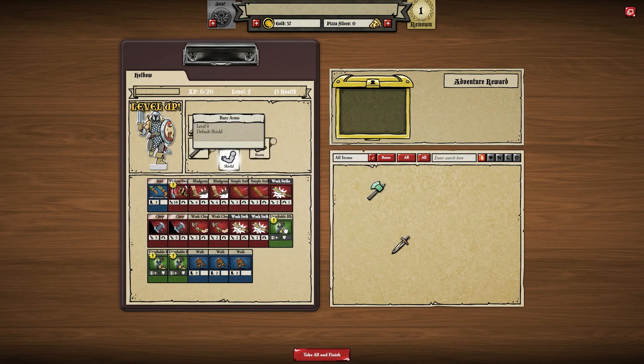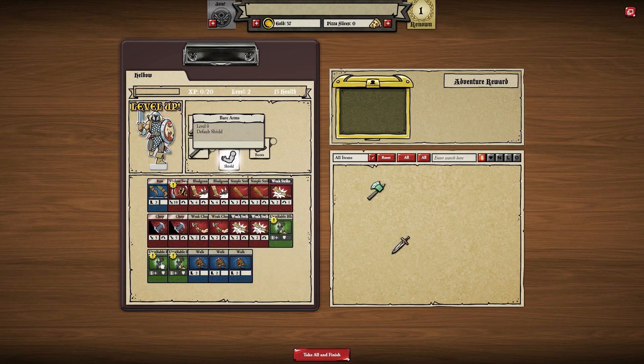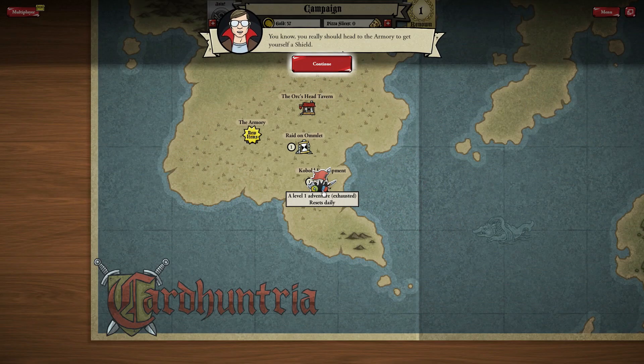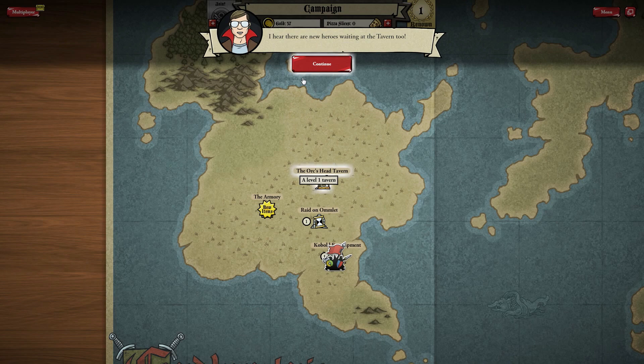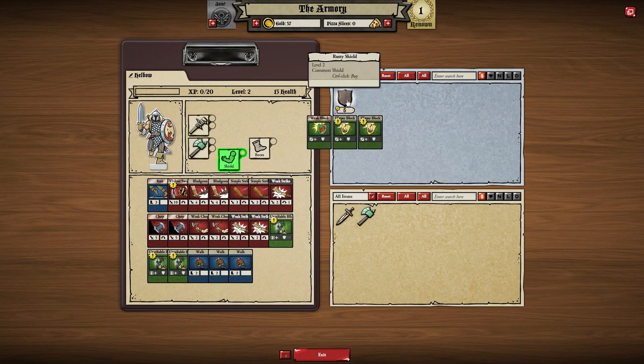What did we collect there? We got unreliable block on a 6+. Lots of them. You really should head to the armory to get yourself a shield. Yes, you are correct — I probably should. I hear there are some new heroes waiting at the tavern too. Let's head to the armory and pick ourselves up a shield.